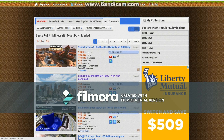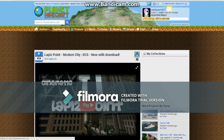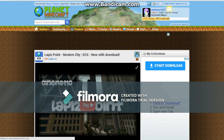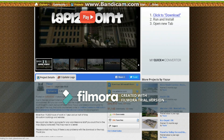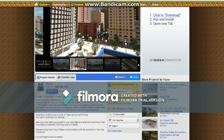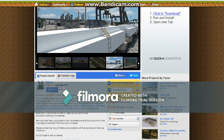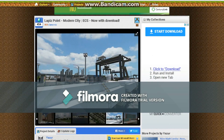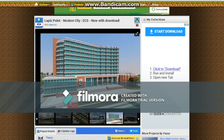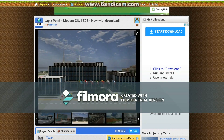And Lapis Point, it should be the second one. It is buildings, and it says Lapis Point, Modern City. Down here is the download, the information, who it was by. There are pictures of everything. Sometimes people don't show pictures. But this site is very helpful. I love this site, and I use it for my maps.